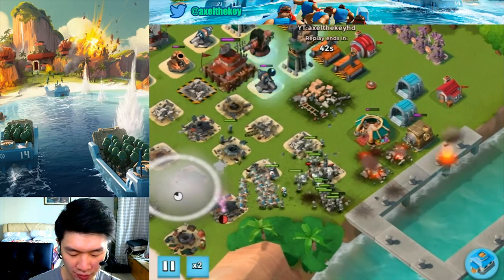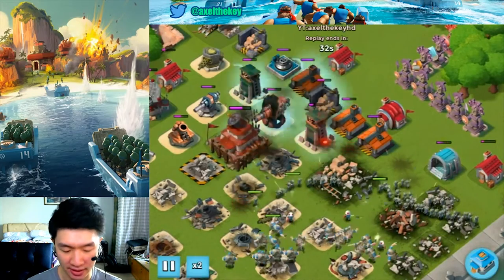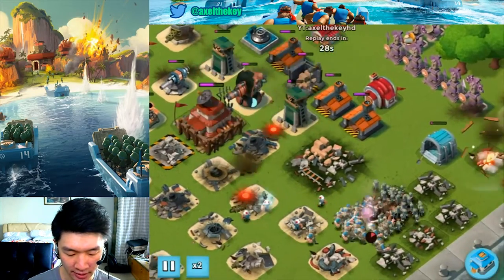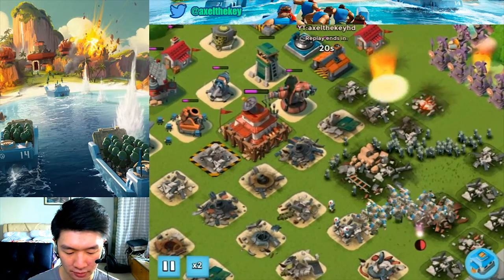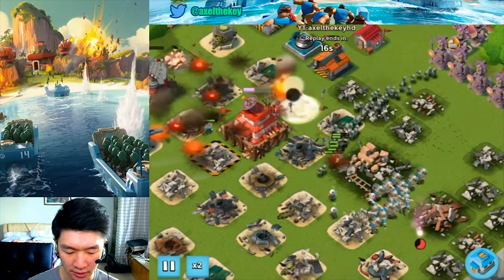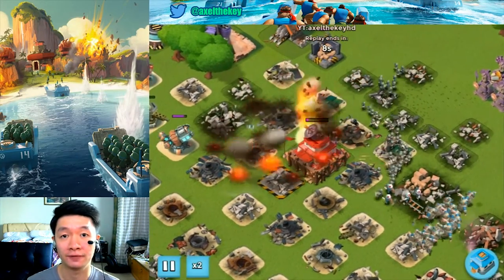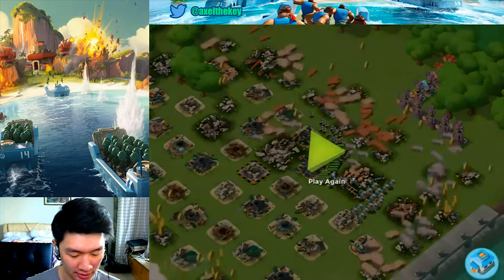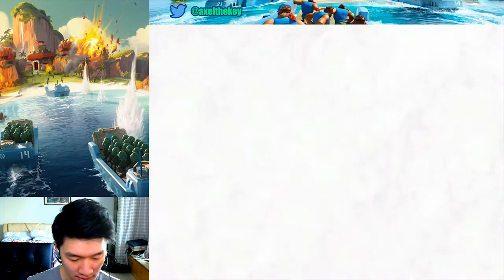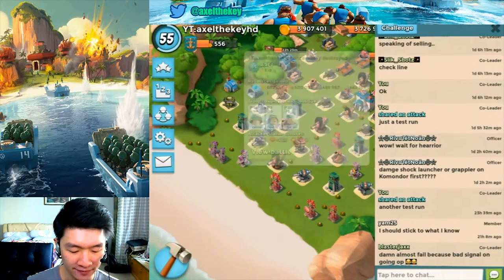Spreading the riflemen around just to get the boom cannon and cannons down. Flare back, and it's time to get the boom cannon down. Successfully and nicely getting all of these surrounding defenses down — that's smooth sailing against this level 53 base.